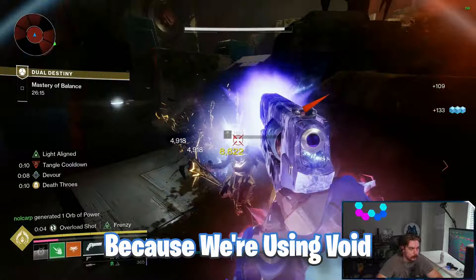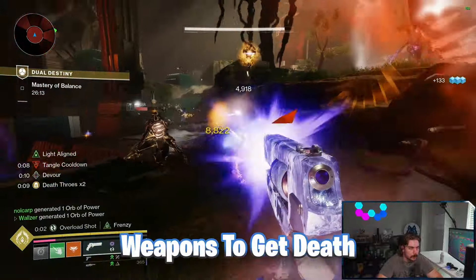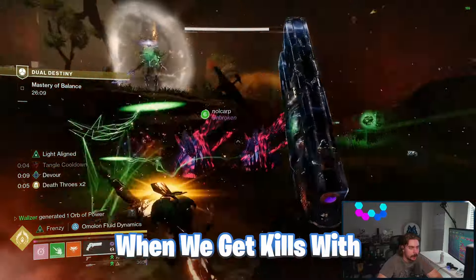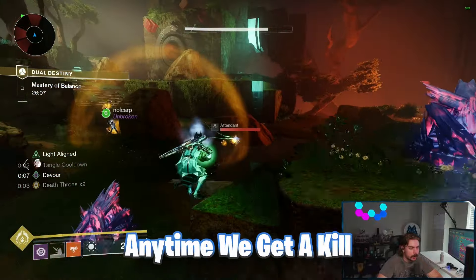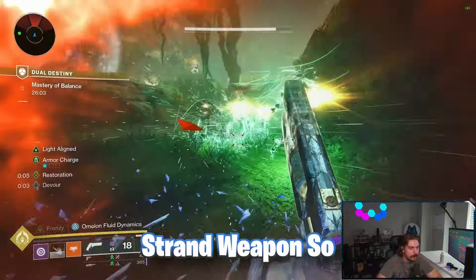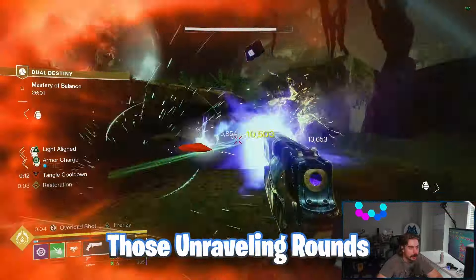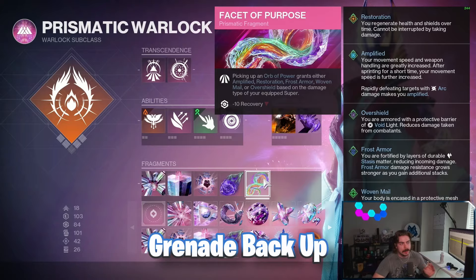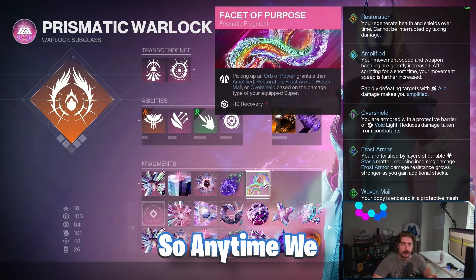Because we're using void weapons to get kills and proc our class item, we'll be getting Volatile Rounds when we get kills with those grenades. Anytime we get a kill with a powered melee, we get Unraveling Rounds. We'll use a strand weapon to take advantage of those Unraveling Rounds and deal darkness damage when we need to refill grenade energy.